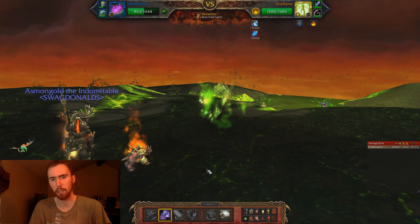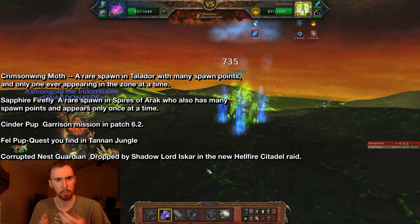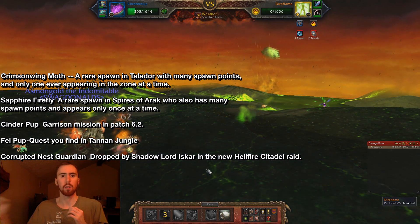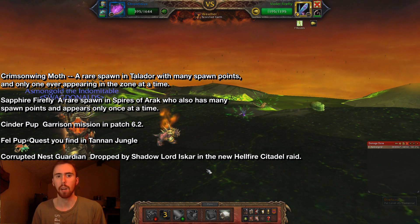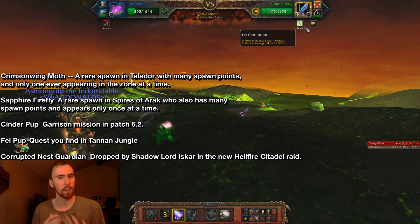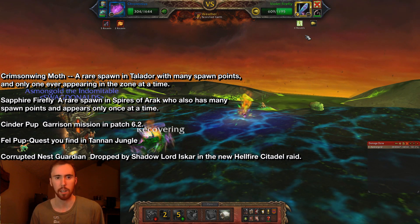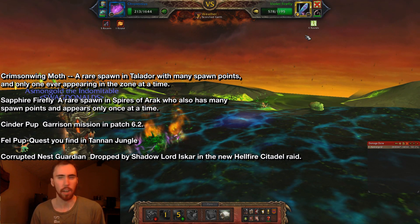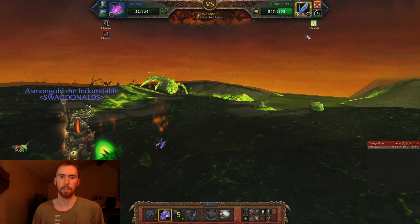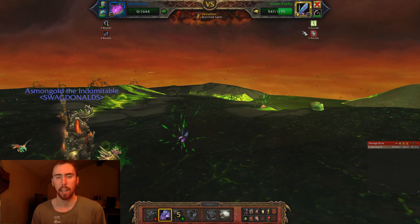Another four pets are being added in patch 6.2. Two of them are rare spawns — similar to the Unborn Val'kyr, where they can only spawn in one spot and are really hard to find. One of them is going to be in Spires of Arak and one in Talador. On top of that, there's the Felscinder Puppy, which you may have seen in a previous video — it's going to be easy to find because it's from a quest. And there's also a new pet dropping from a boss in Hellfire Citadel, I believe it's Felpriest Ishtar or something like that.